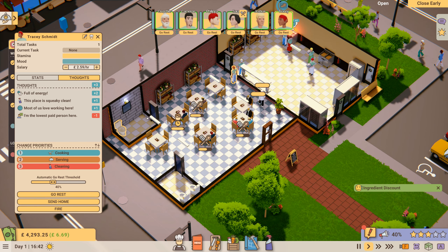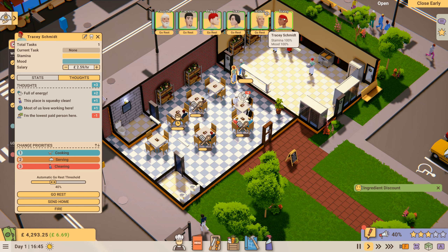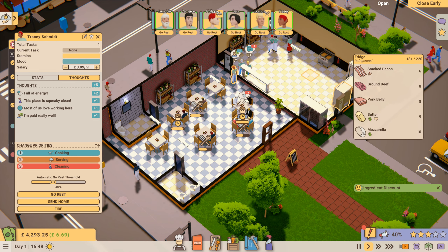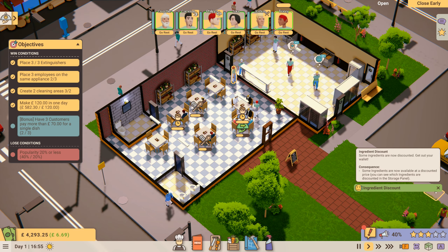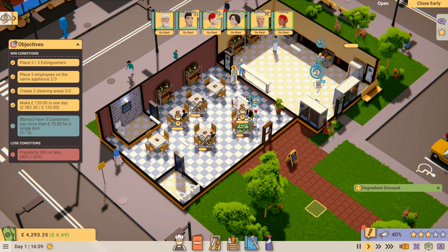Tracy — what are we going to do with her? We're going to increase her pay to £3.09 an hour. I'm not sure what all the symbols next to the table mean — oh, that means they're going to be served soon. We've got three-star reviews.